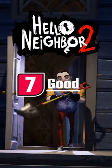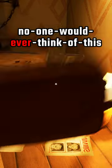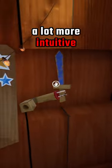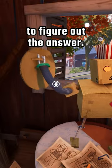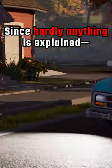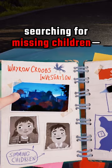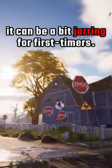Hello Neighbor 2 is a big step up from the original. Gone are the outrageous, no-one-would-ever-think-of-these solutions that plagued its predecessor. Instead, the puzzles feel a lot more intuitive and give players just enough visual hints to figure out the answer, even though the story doesn't offer much in the process. Since hardly anything is explained besides the fact that you're an investigative journalist searching for missing children, it can be a bit jarring for first-timers.